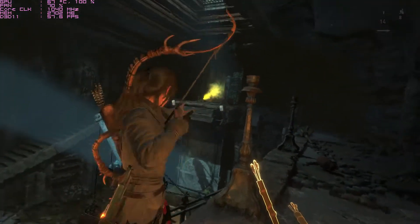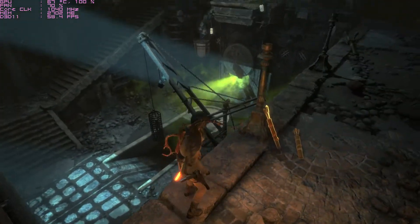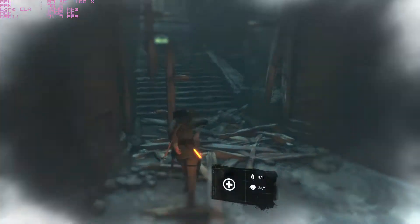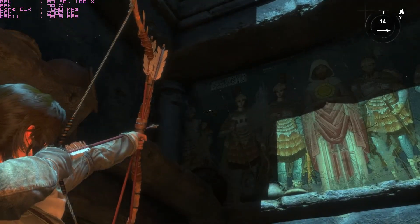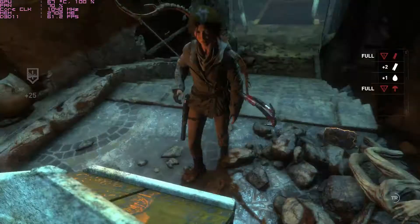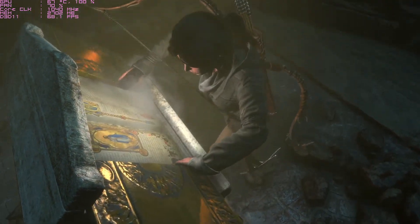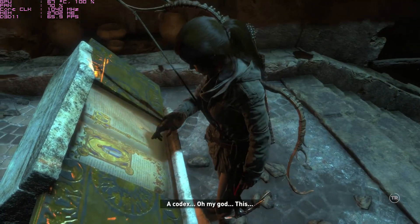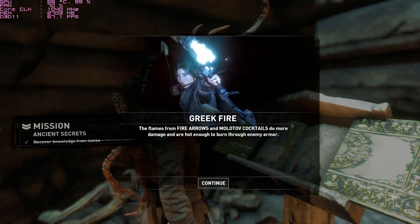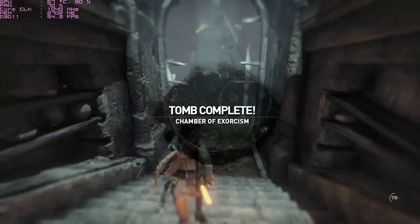Yeah! Eight times the charm, let's see what we get - better be some good shit, here's the last tomb. A codex - oh my god, this is the formula for Greek fire! The flames from fire - this is gonna be some bomb ass stuff. We also completed all the tombs right now.